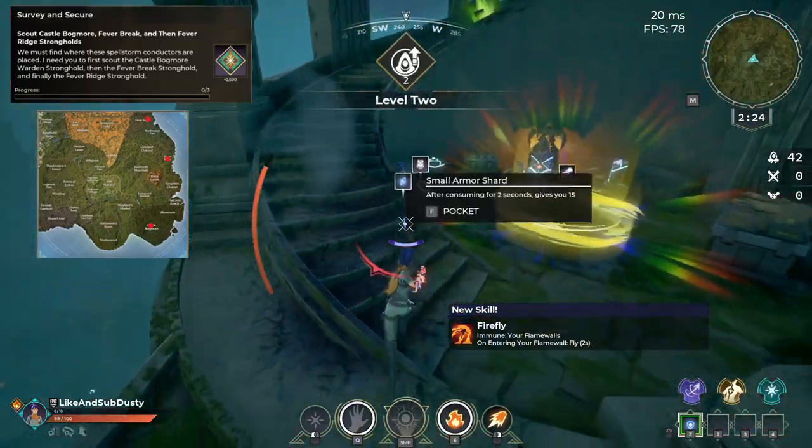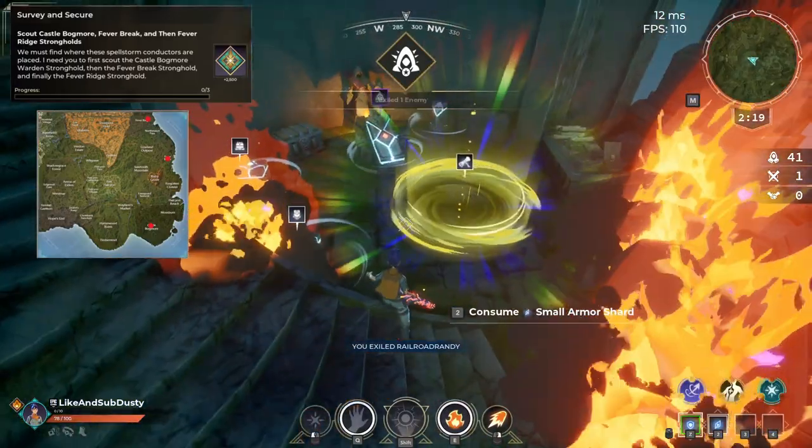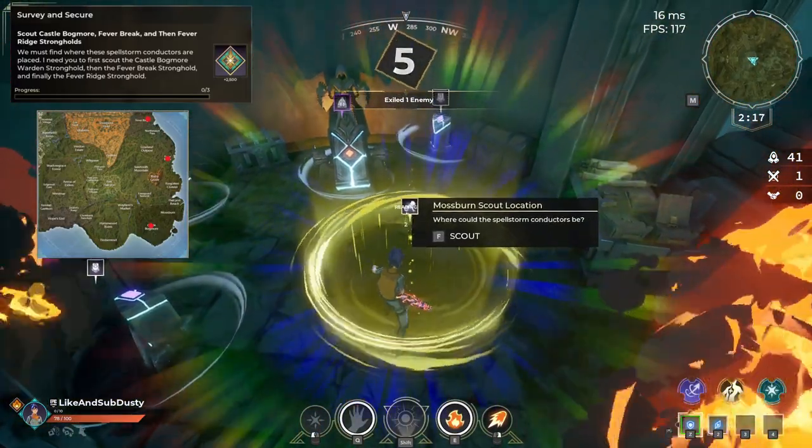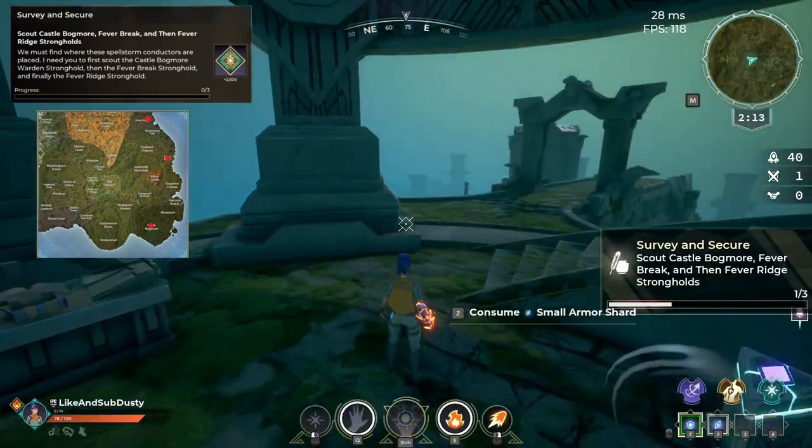For this next quest all you have to do is scout at Castle Bogmore, Fever Break, and then Fever Ridge Strongholds. They are quite a distance away from each other and there will be Wardens present, so do be ready to fight and defend yourself.